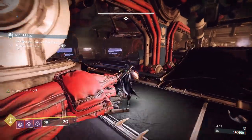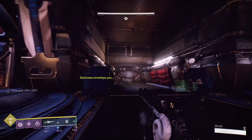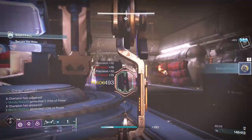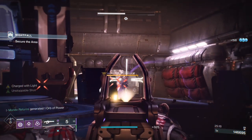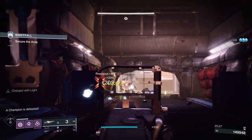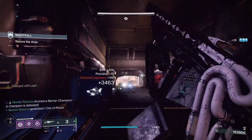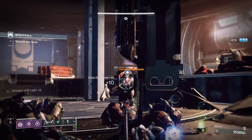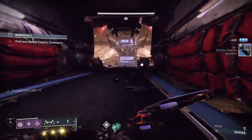Once we slam this orb, another wave of ads appears — this time you'll get a barrier and an unstoppable. We're going to use the tether here because at the start of the boss fight you activate a terminal and it gives you your full super back. The tether kills all the dogs in one go. The tether lasts longer if you get kills while enemies are tethered — if you don't get kills while things are tethered, it doesn't last that long.